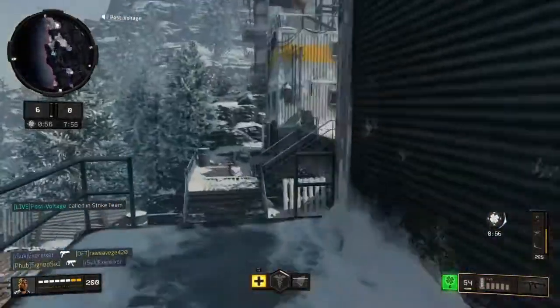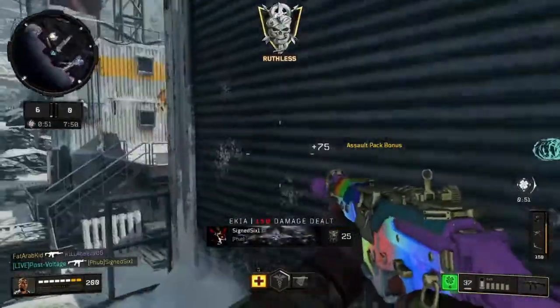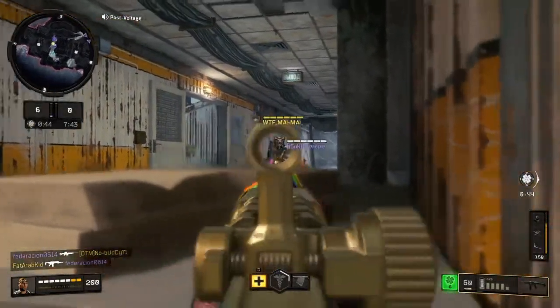The GKS also comes with very good iron sights, meaning you don't have to run a sight attachment. This allows you to run the full forward attachment setup while still having two perks and the Stim Shot, or whatever you want to use.